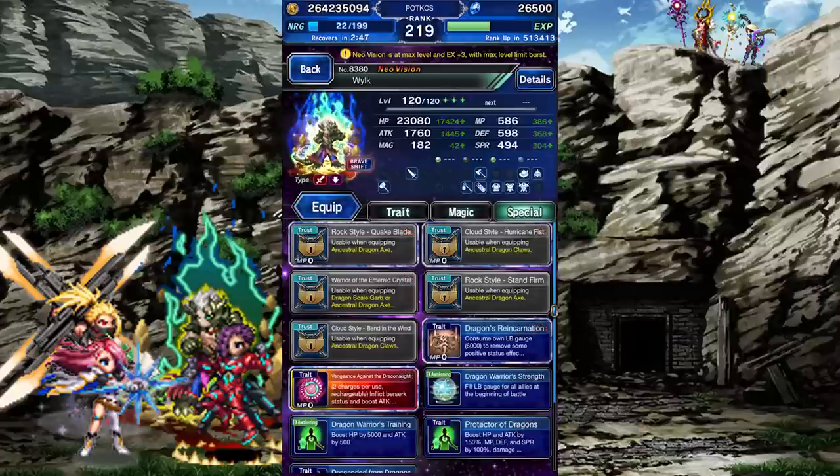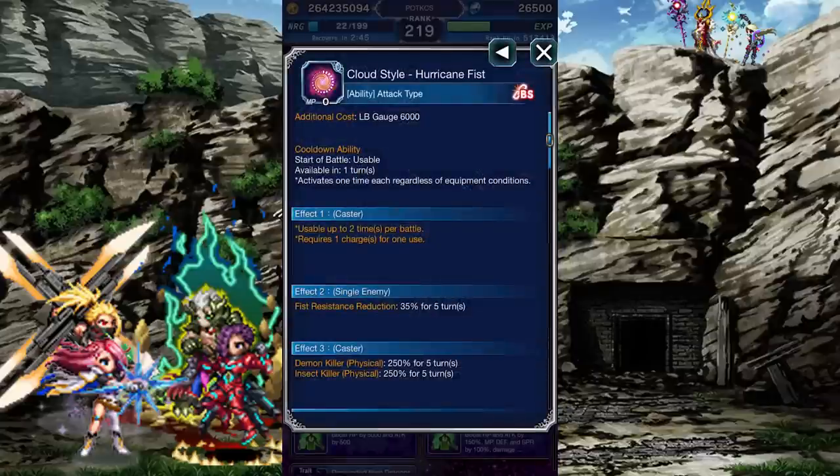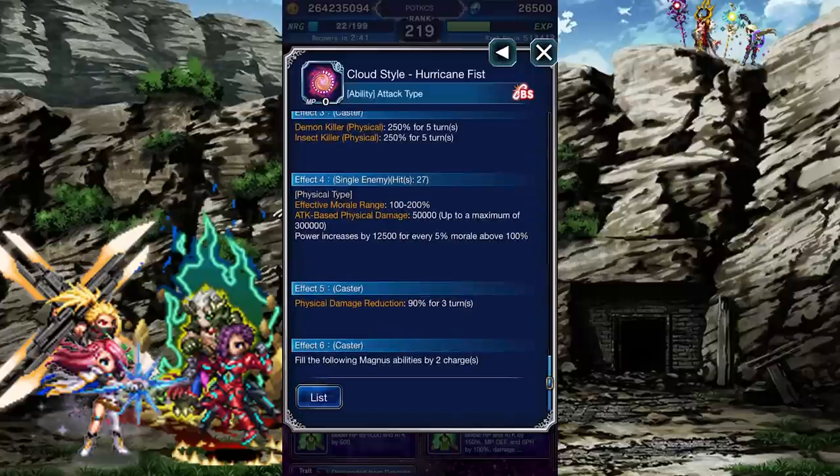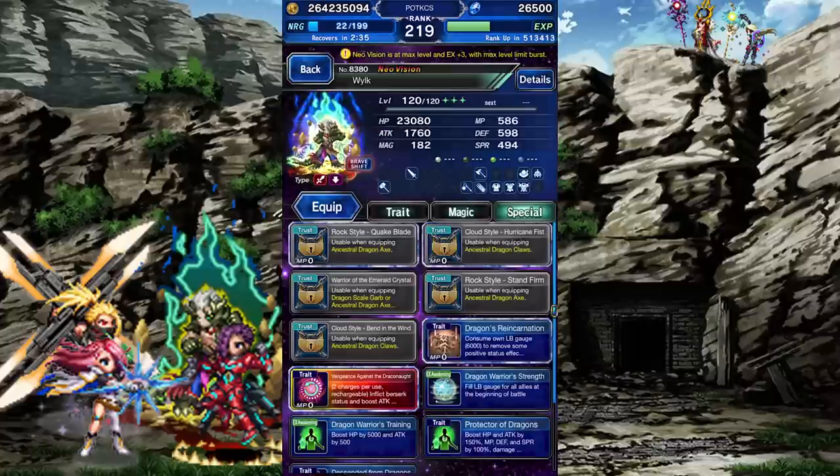Equipping the Fist gives access to Hurricane Fist, which has the same limitations. It switches the Axe Imperil with a Fist Imperil, the killers to Demon and Insect, gives Wilk a whopping 90% Physical Mitigation buff, and the recharge is the same. Passives — they are the same.